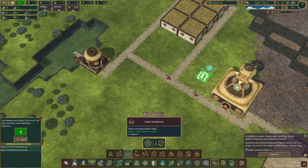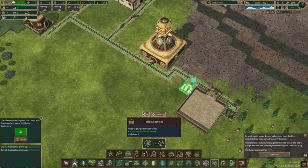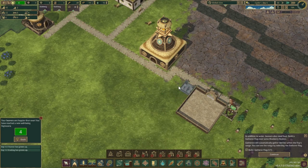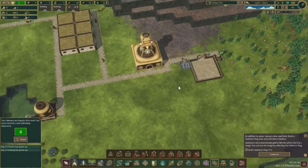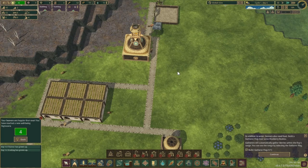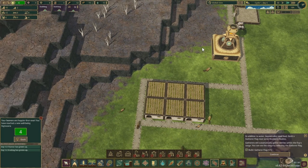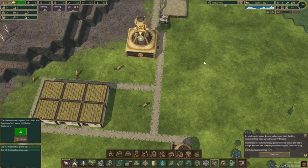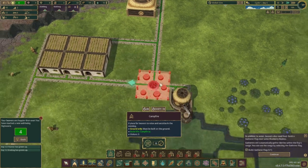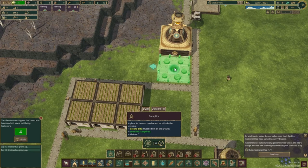Let's place one of the teeth grinders, because the beavers' teeth get dull, which means we won't be able to get any trees cut down if they don't have a grinder nearby to sharpen their teeth. We got that down. We need to replace a campsite — we can place one right here.